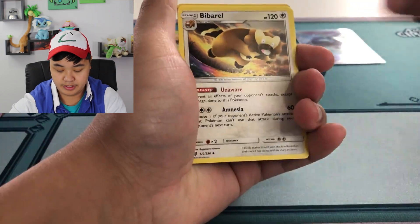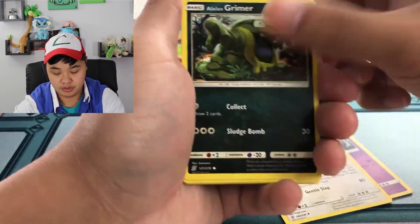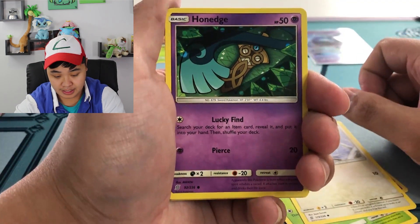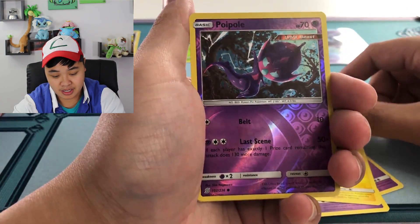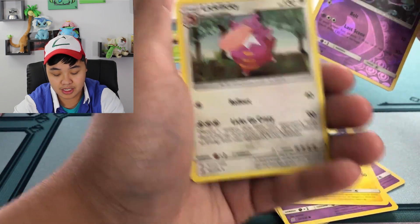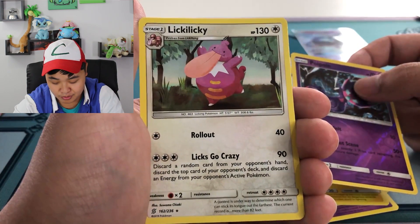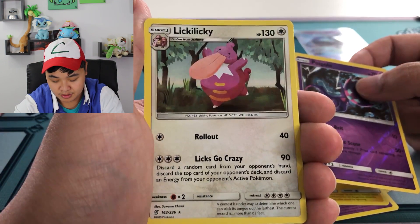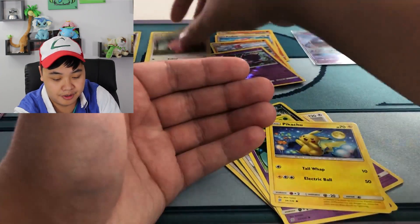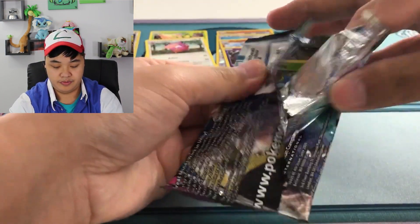Three to the front, energy out. Bibarel, Dewblade, Oranguru, Grimer, Fletchling, Honedge, Pikachu. Reverse is Poipole, and the rare is a Lickilicky. Lick's attack goes crazy — discard a random card from your opponent's hand, discard the top card of your opponent's deck, and discard an energy from your Pokemon's active. It's definitely an odd card, definitely a disruptive card, but not really playable. Not so much.